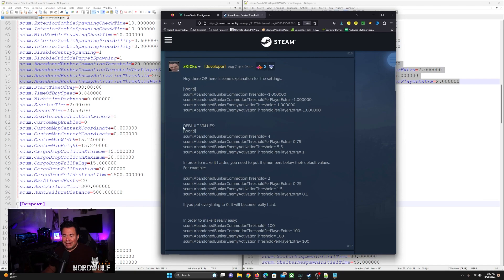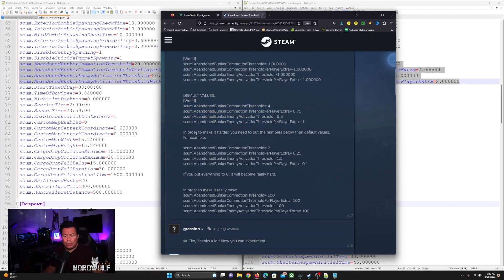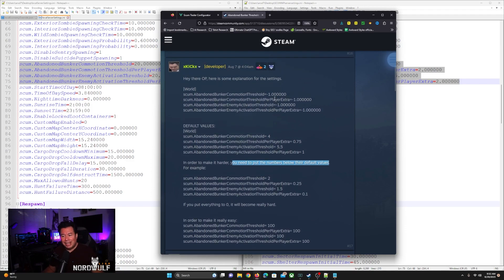Their base default settings are 4 for the commotion threshold, 0.75 for the commotion threshold per player extra, 5.5 for the enemy activation threshold, and 1 for the enemy activation threshold per player extra. In order to make it harder, you need to put the numbers below their default value. Negative one is below all of these default values, which is why it's very hard on official servers. They also gave an example of going a little below: 2 from 4, 0.25 instead of 0.75, and 1.5 instead of 5.5.